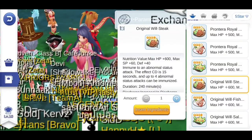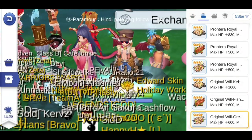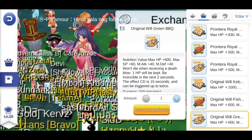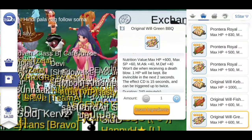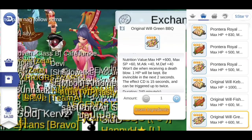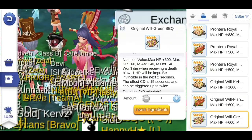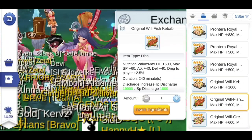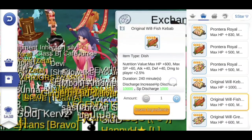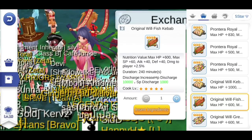Topic number 6 is Cuisine. Original Will Steak will prevent you from getting Fatal Damage — it will keep you alive for 2 seconds so you can use that time to use a Potion or get healed. Food number 2 is Original Will Green Barbecue, which will prevent you from getting status effects like Stun or Fear. Note that these 2 foods have a 15-second cooldown so don't rely on them too much. Food number 3 is Original Will Fish Kebab, which gives you additional damage to players — it's like a mini Hydra card.